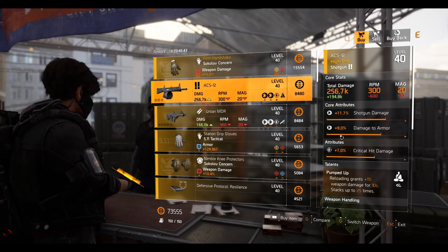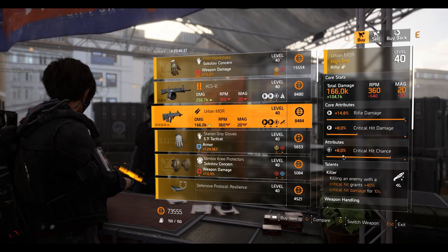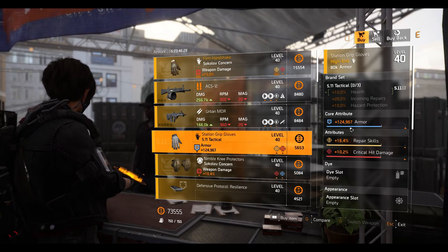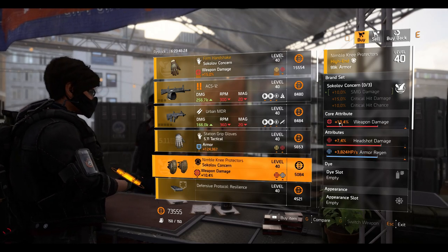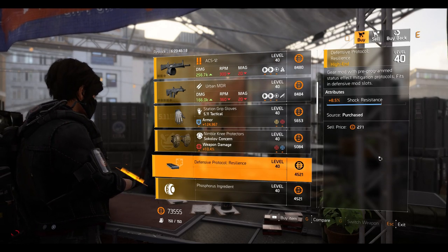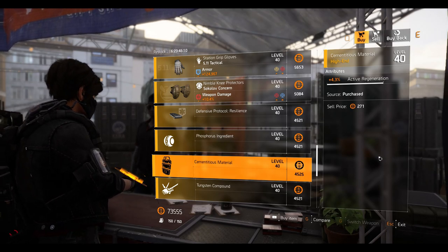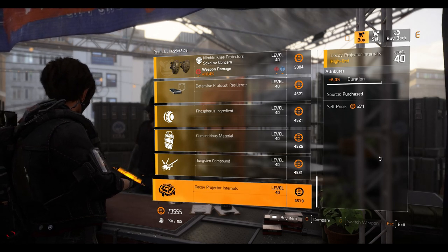The Armored MDR rifle with Killer talent — 8% crit chance, 8% crit damage, and 14.8% rifle damage. The 511 Tactical gloves with 124,967 armor, 16.4% repair skill, and 10.2% crit damage. The Circle knee pads with 10.4% weapon damage, 7.4% headshot damage, and 3,824 armor regen. Then a Defensive Protocol resilience mod at 8.5% shock resistance, a Secret Mind mod for plus one cluster mines, a shield mod at 4.3% active regeneration, a firefly mod at 5.9% blind effect duration, and a decoy mod at 6% duration.